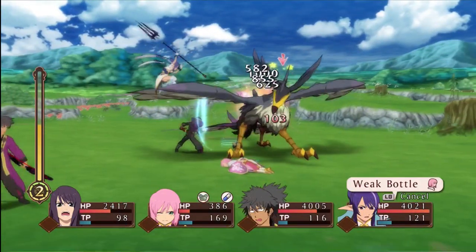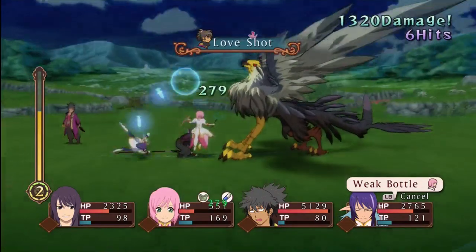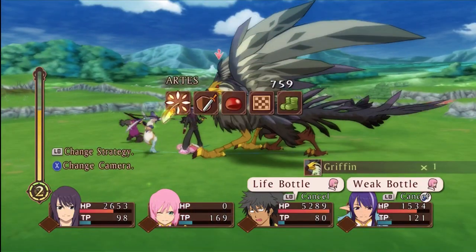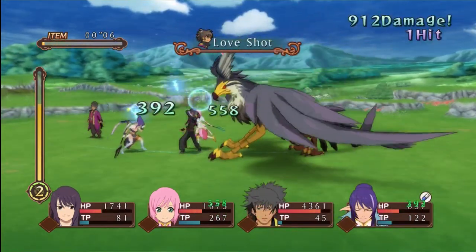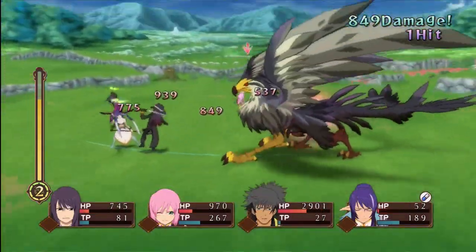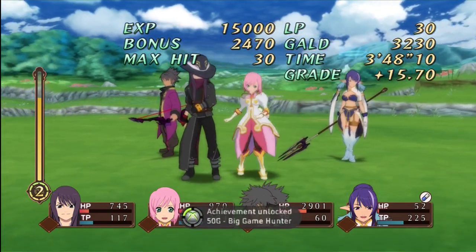Holy — oh my god, that is so annoying. He's in over-limit and he was spamming regular attacks. Live, Estelle, live. Use it immediately please — I don't want her dead. He's out of over-limit now. That fire attack actually produces weakness. Not again — and then an over-limit. That's not cool. Judith is almost dead.